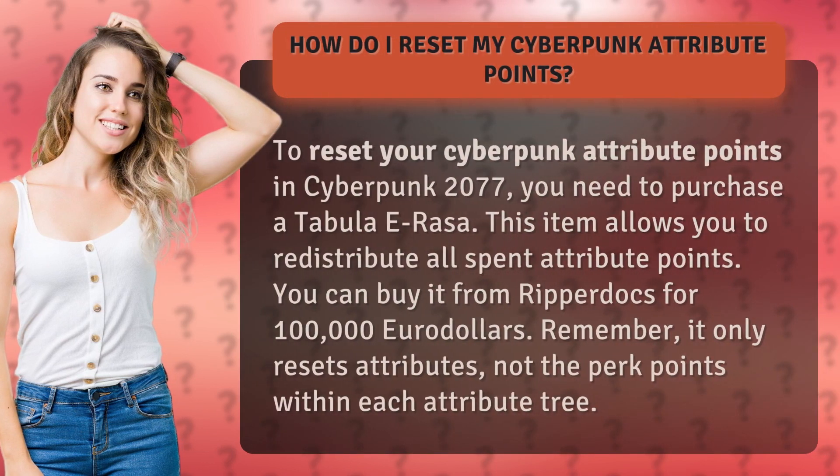To reset your Cyberpunk attribute points in Cyberpunk 2077, you need to purchase a Tabula E-Rasa. This item allows you to redistribute all spent attribute points. You can buy it from Ripperdocs for 100,000 Eurodollars. Remember, it only resets attributes — not the perk points within each attribute tree.